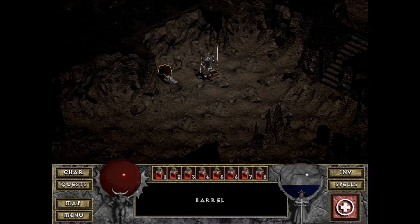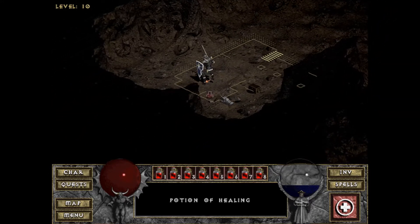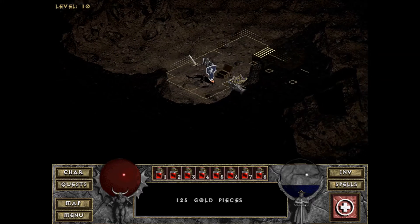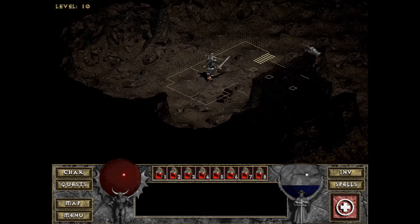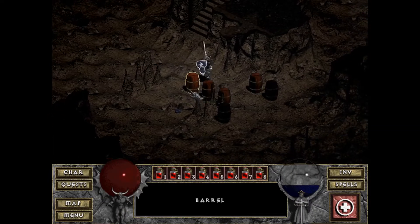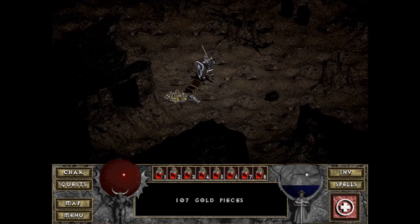Some chests over here to open. A barrel with nothing in it. Potion of healing. I actually went back and found the other potion of healing that I left behind. Let me go check. I went back up to level 9 to make sure the healing potion I dropped was still sitting where I left it. No, I must have picked it back up.